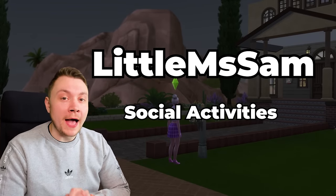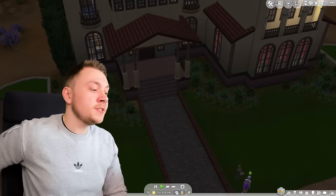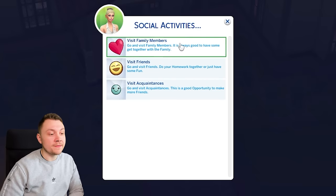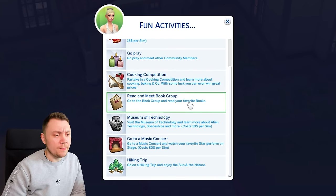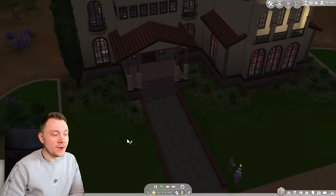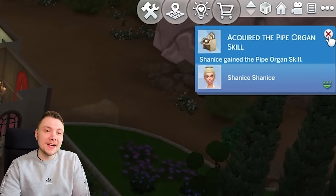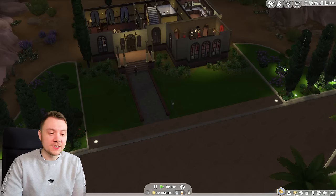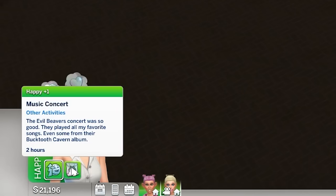Next up, the social activities mod. In my phone menu there's something new: social activities. This one is great because it basically adds a load of rabbit hole things to do. You can visit family members, friends, or acquaintances. Under fun activities: go to an art exhibition, circus, pray, read and meet a book group, museum of technology, music concerts. Some cost money like the concert, and you can choose who to go with. When you go to certain things you gain certain skills — violin, pipe organ, dance, DJ mixing, singing, guitar, and charisma.